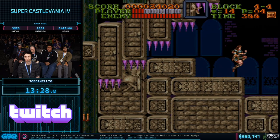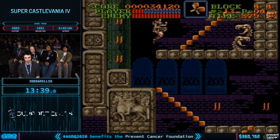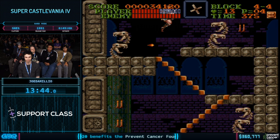He's basically getting boosted upwards by getting hit by the bat right as he would normally get crushed by the ceiling. Instead of dying, he gets clipped into the ceiling and zips forward. That saves around 10 seconds because it cuts out having to wait an extra cycle on those rising blocks.